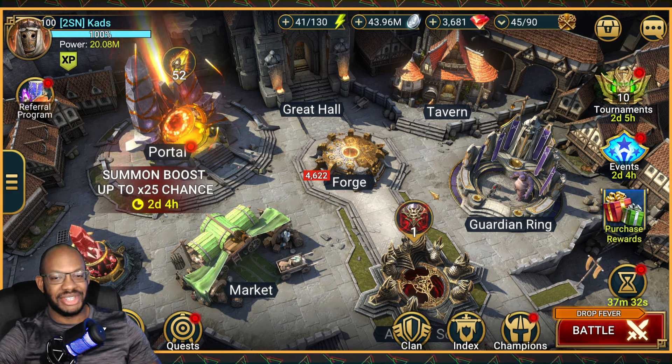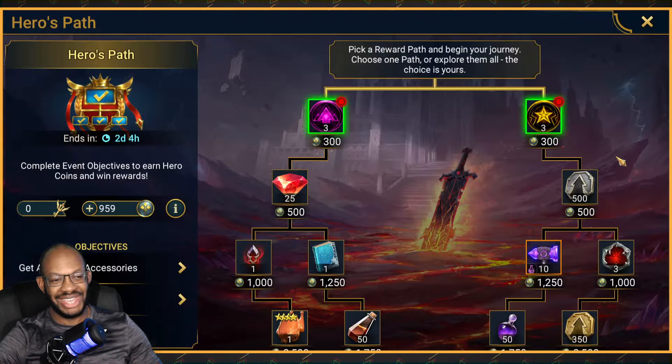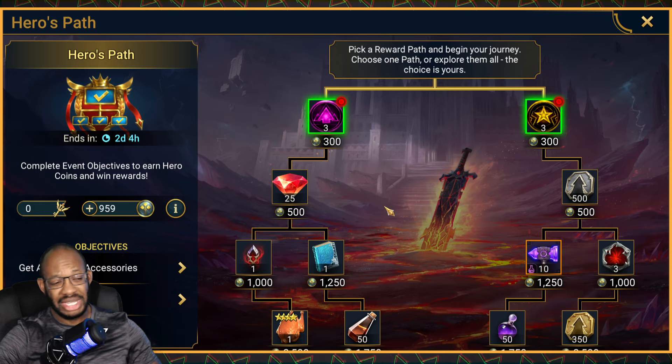Today's topic is the latest iteration of the Hero's Path, and we have a stinker for you today. It is most certainly the worst combination of objectives — being dungeon divers and summoning champions — and this happens to coincide with exactly nothing in the game. It's just basically a standard weekend summon rush.